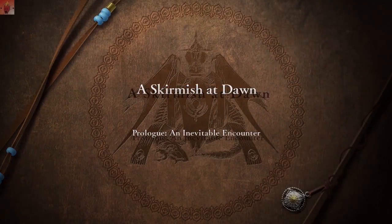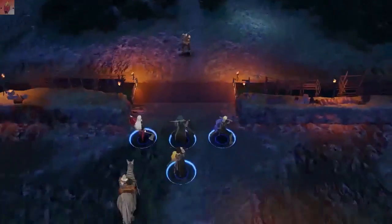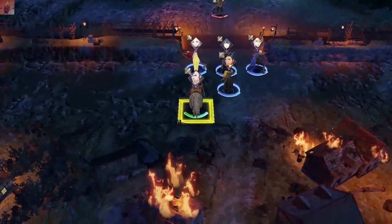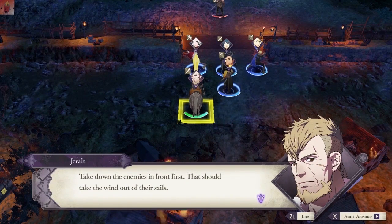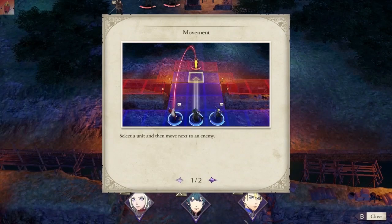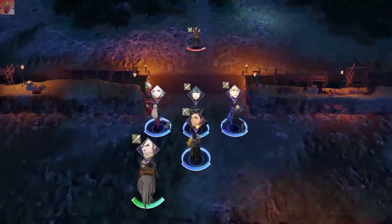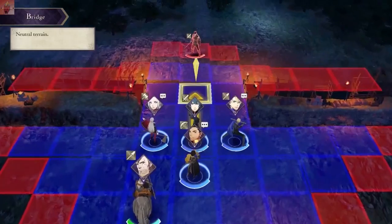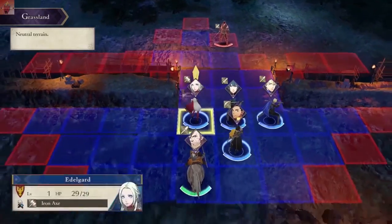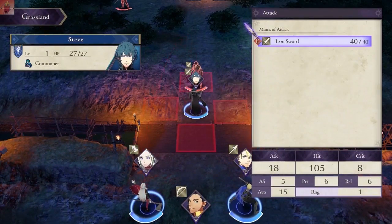Prologue - the tutorial level. Let's take care of those thieves before they overrun the village. Take down the enemies in front first - that should take the wind out of their sails. Move to an enemy, select them, and attack. Do I have to select anybody in particular? No, I'll just do me then.